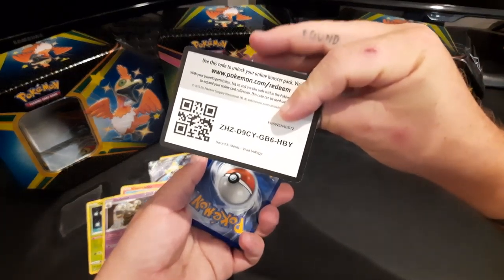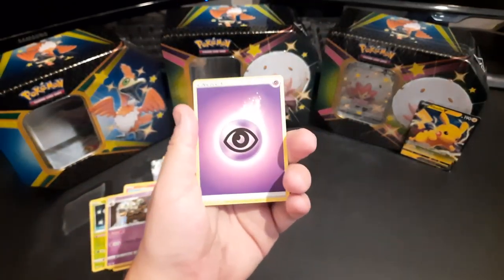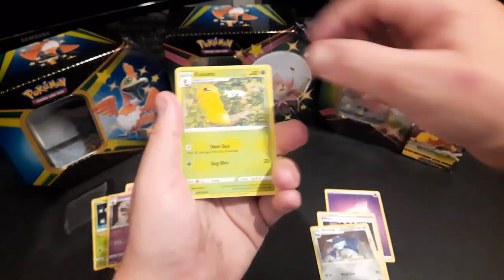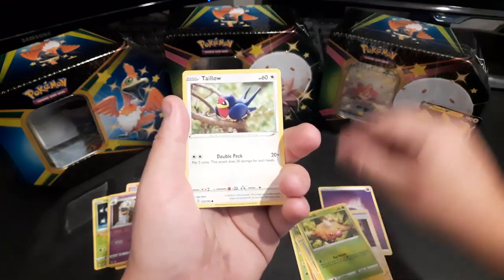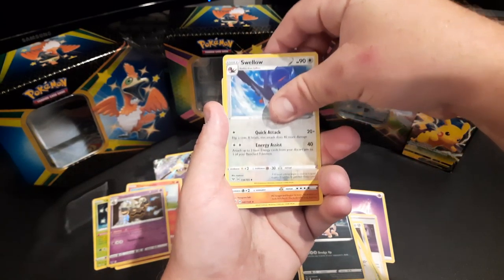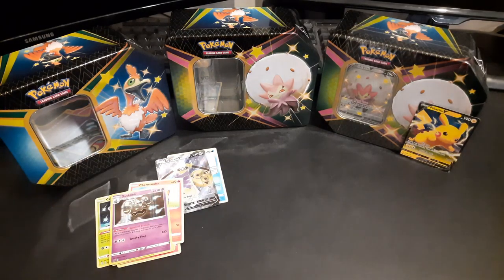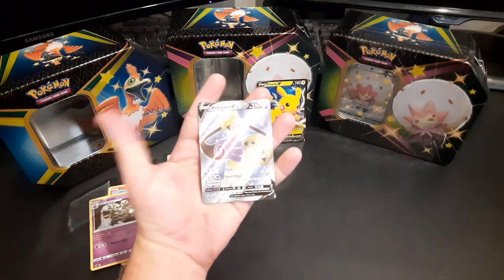We've got all the Vivid Voltage and Shining Fates mixed up but whatever — last pack is the elusive Chonk Pikachu we're seeking. It's a green pack — there's the code. Don't worry about my hands — yes they're all cut up. Went to my family's batch over the weekend and managed to fall into a river while doing a rope swing, lost my balance and injured my hand and legs. Anyway — Kakuna, Mudsbray, Joltik, Weedle, Taillow, Sandile, reverse holo Swallow, and for our last card it is a Donphan.